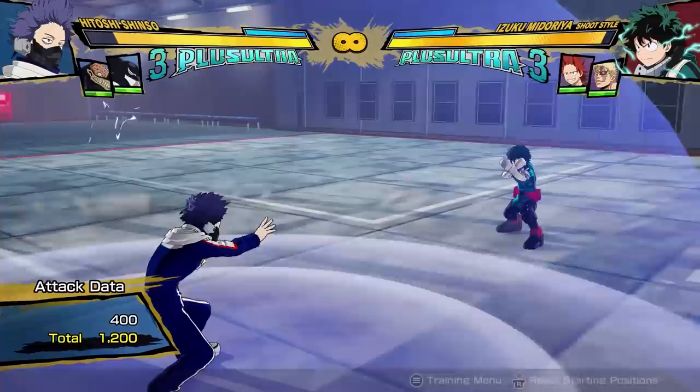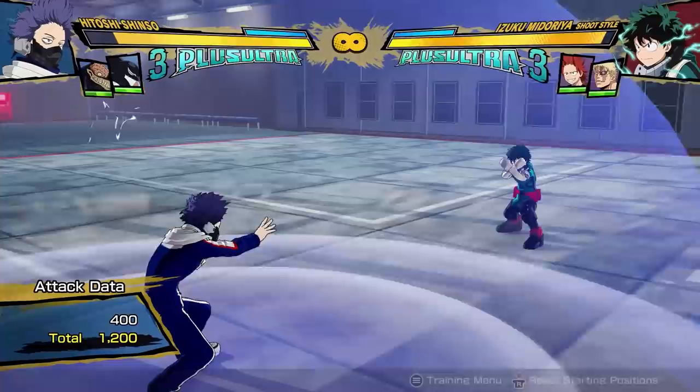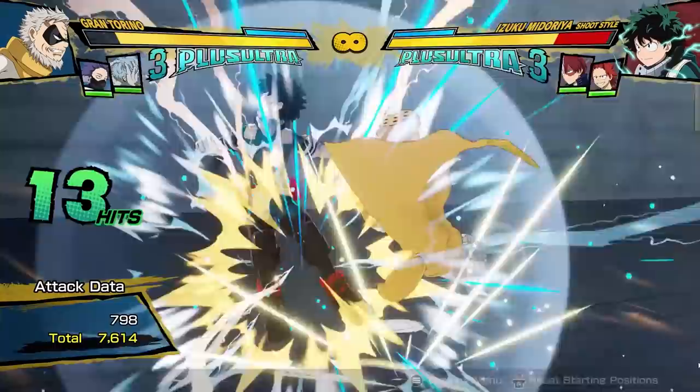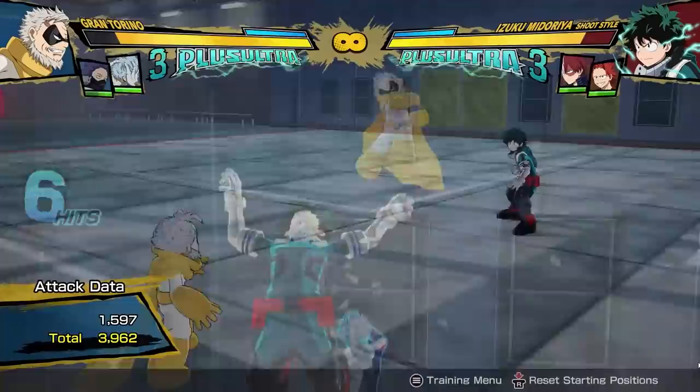Make no mistake — this is the ability that makes Shinso a really good character, along with his high damage output from so many situations. But this is also his assist on the ground, so any character can have this pressure on wake-up now, and potentially do it even better than Shinso himself. Because as you set it up, your character is then free to apply any pressure from another angle.